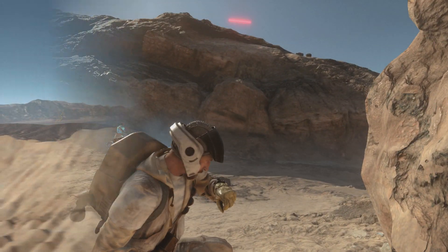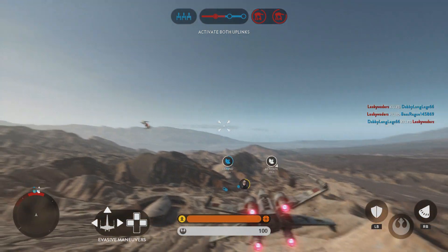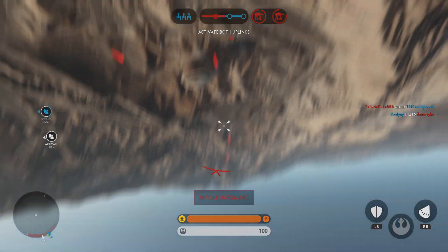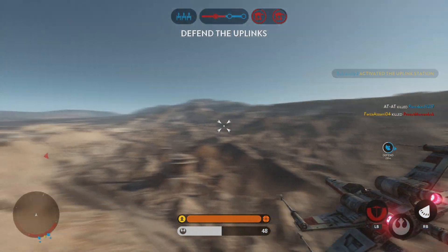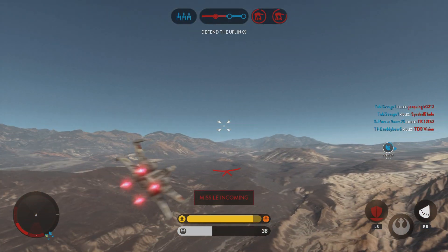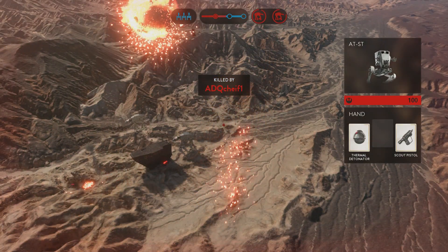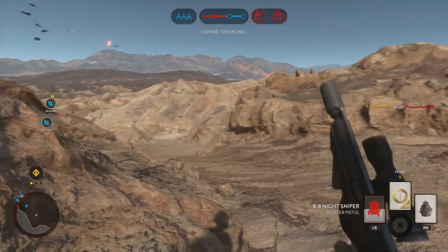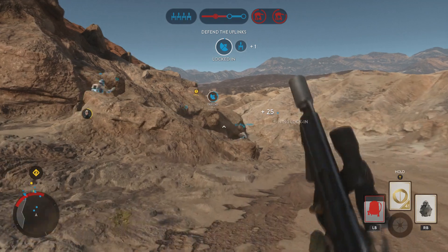We need X-Wing support. In position and ready to go. We're getting locked onto. Uplink activated. Watch for Imperial counterattack. Missile zeroing in on you. Shake that missile. Lock it on. Walker targeted by our Y-Wing.